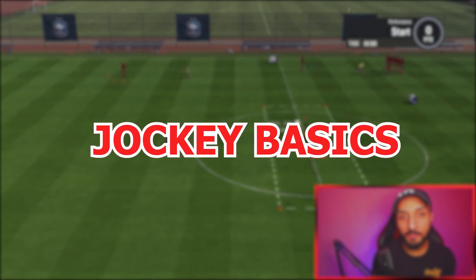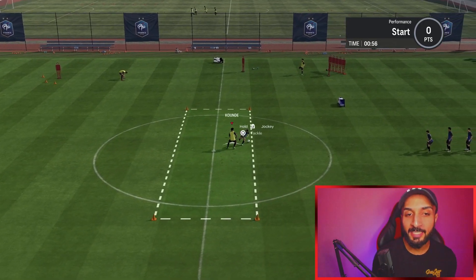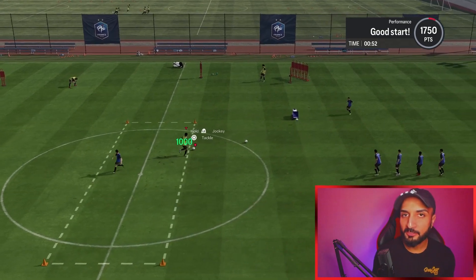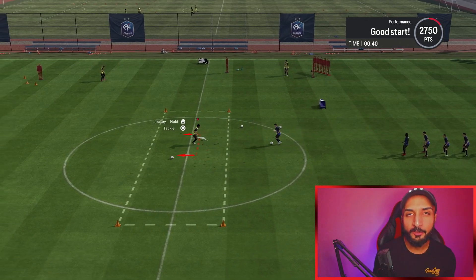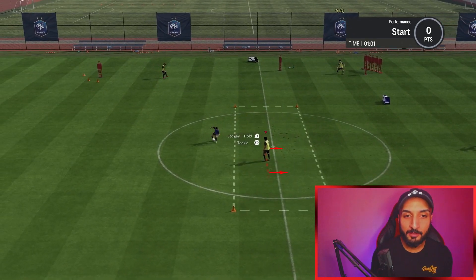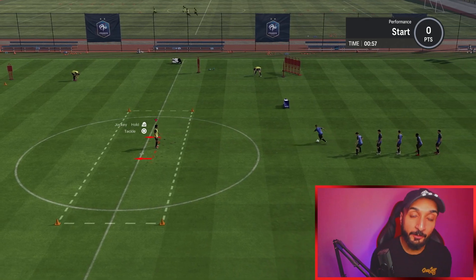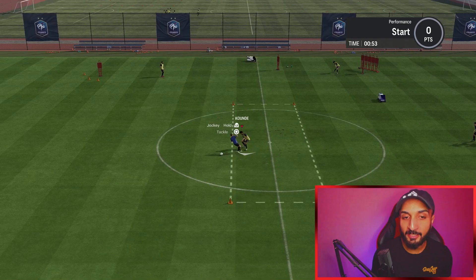First, we have to focus on the basics of jockeying. There is L2 jockey, which is the normal jockey where you hold the jockey button and your player gets the jockey stance in front of the opponent. There is the running jockey where you hold L2 plus R2 and your player does the fast jockey. Then there is the gas and brake technique where you use R2 to get close, and when you get close, you hold L2.